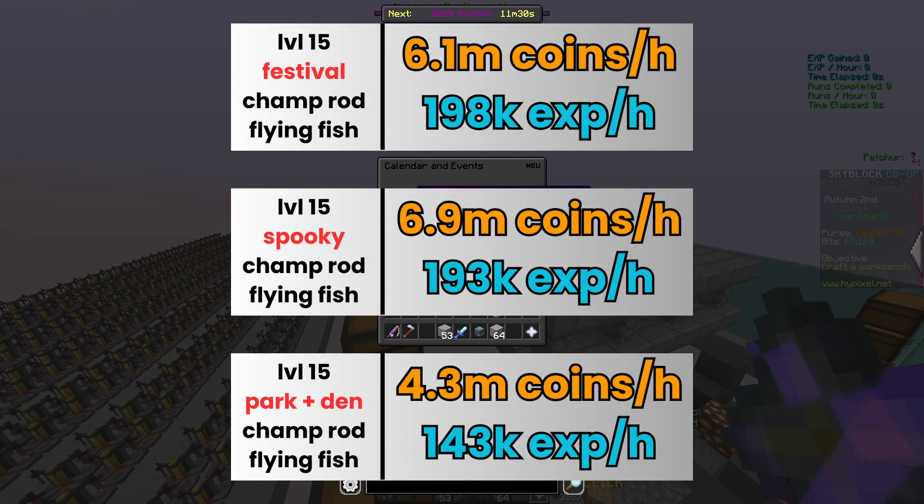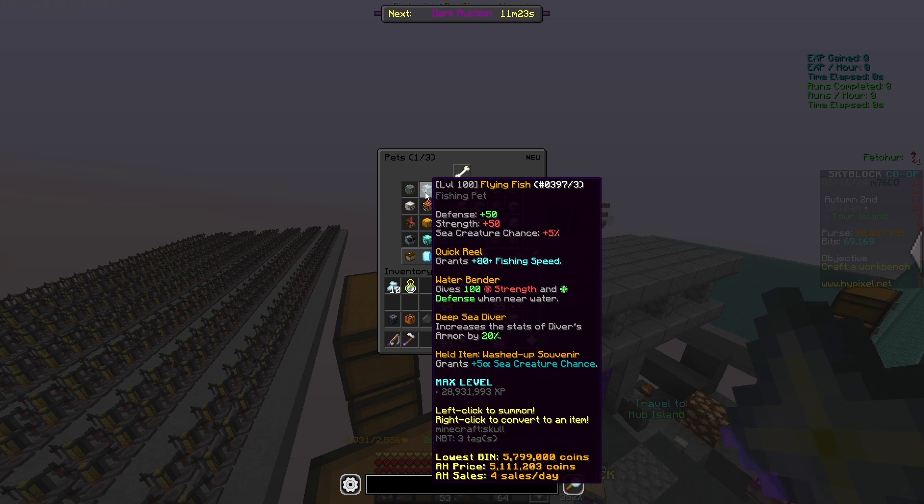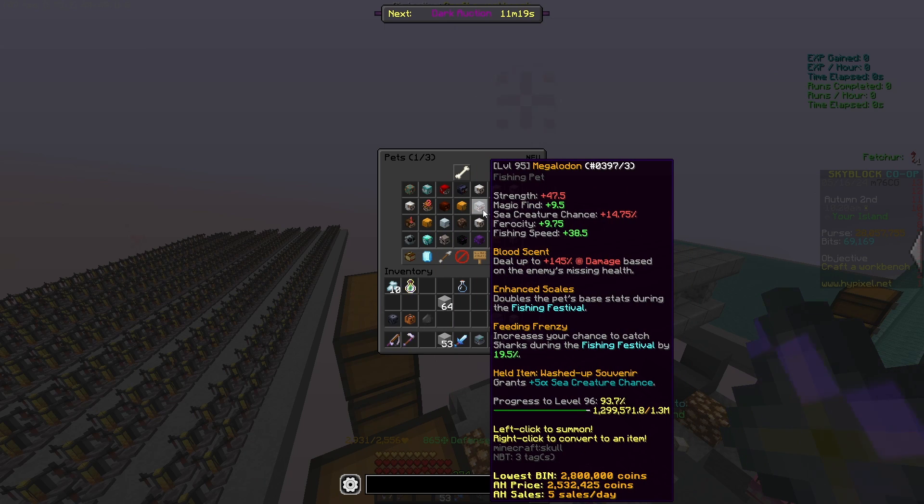Unlike the Jerry event, you should always do the fishing and spooky festival. The only change you have to make to get the most out of them is to get a megalodon pet instead of a flying fish when you do the fishing festival.